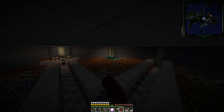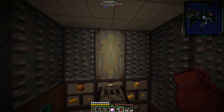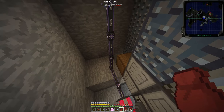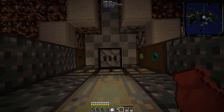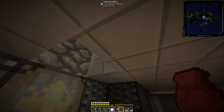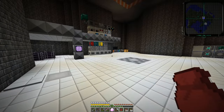We've got Tinker's Construct, Extra Utilities, MFR, Ender Storage, and Storage Drawers, and then we're using Applied Energistics and Ender IO — seven different mods. That's the neat thing about a mod pack: you can pull all these mods together and string them together in really crazy ways that weren't necessarily intended by the mod authors. But hey, that's the fun — I'm enjoying it, and hopefully you are too.